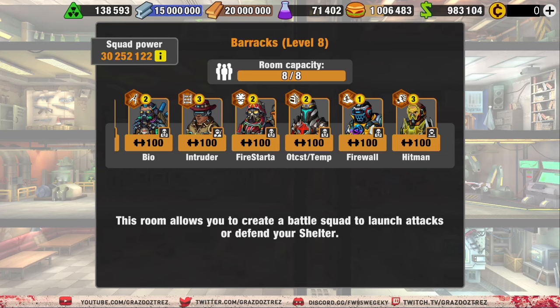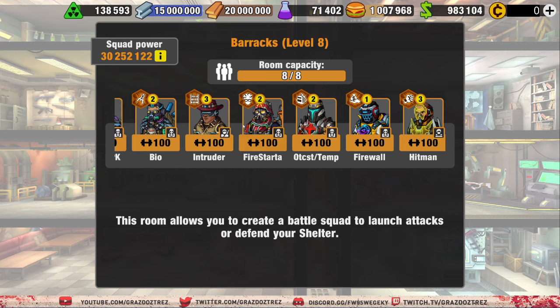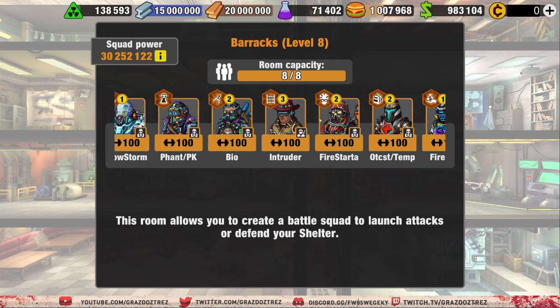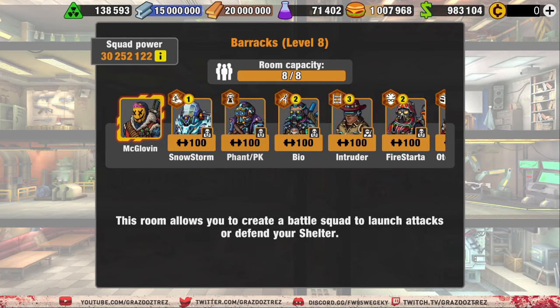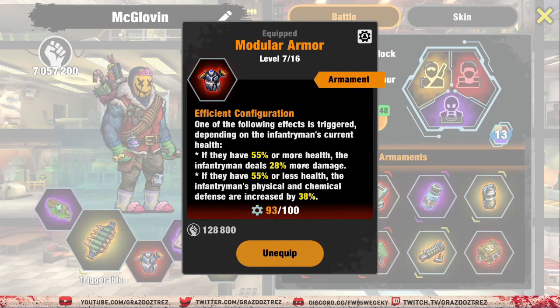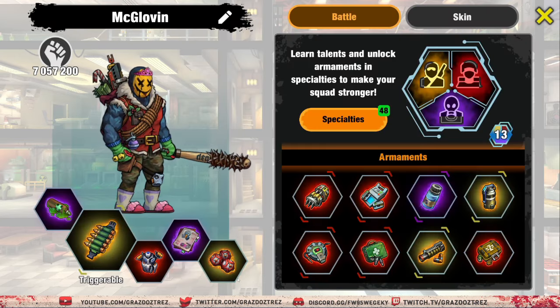For the purpose of the test, here is my general squad — eight units. I've got one infantry, which is Hitman; one Ranger, which is Intruder; and then six Chems, which are Firewall, Outcast Templar, Firestarter, Biotech, Phantom Peacekeeper, and Snowstorm. Here is my officer loadout. I think it's fairly standard at the moment. Modular armor is kind of a low level — hopefully I'll get that up in a bit — but yeah, I think that's pretty basic stuff.